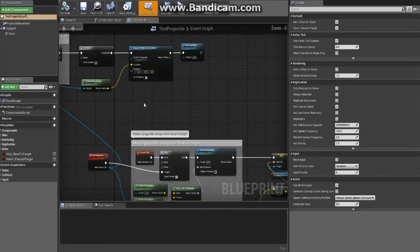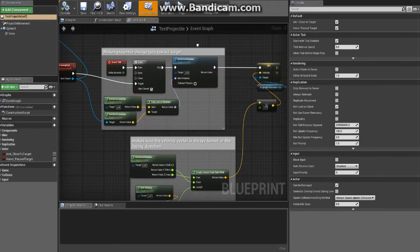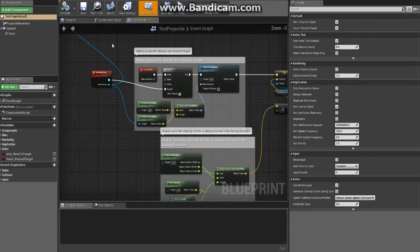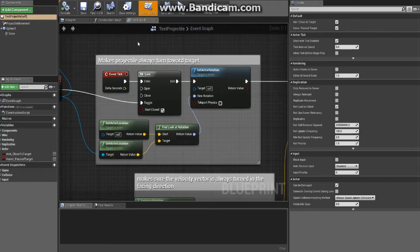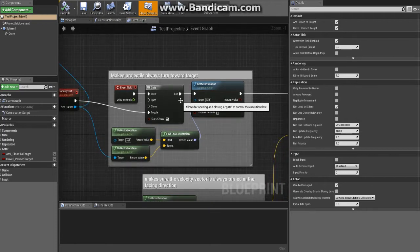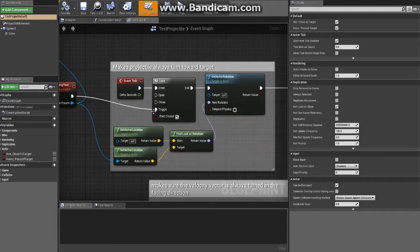In the projectile blueprint, it comes in with that target parameter — I should technically save it to a variable to keep the wires cleaner. It comes in with that actor reference, and it needs to always point toward the target. It gets the location of the projectile and of the actor, finds the look rotation, and sets it as the new rotation.